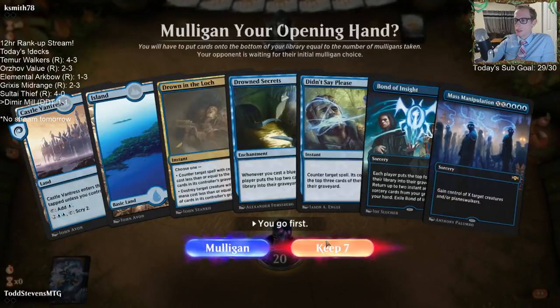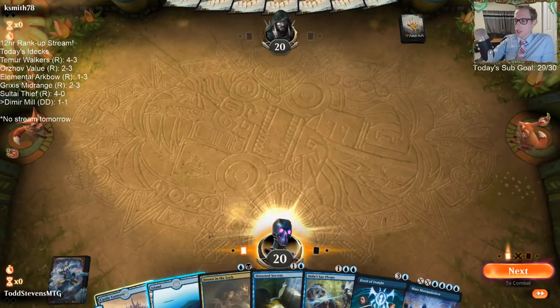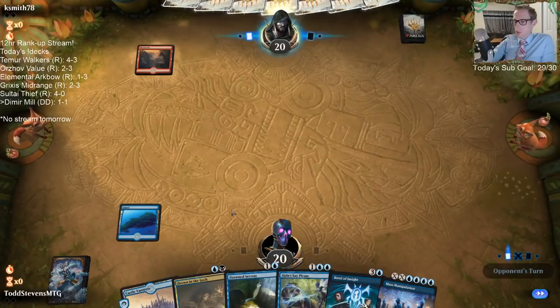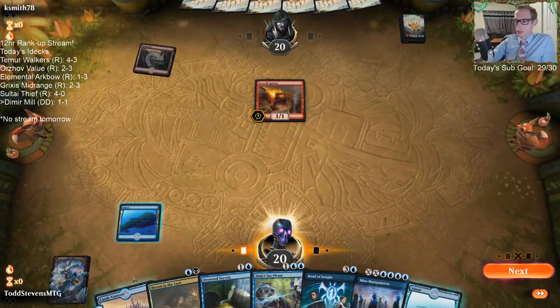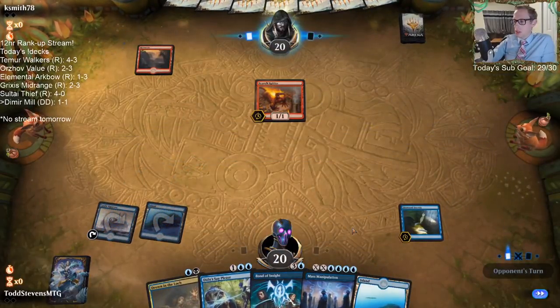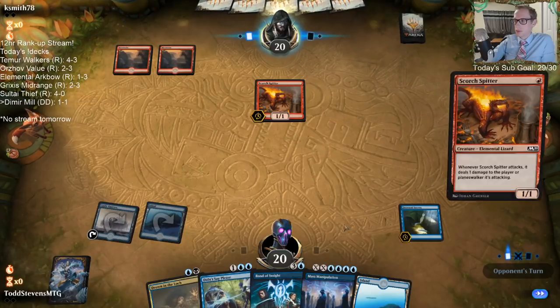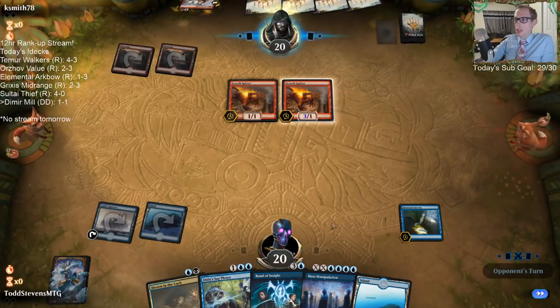We got our best card — Drowned Secrets. We're keeping and hoping to draw lands. We'll take it, it's a land. We need to keep drawing lands. My opponent probably had Veil somewhere there also.